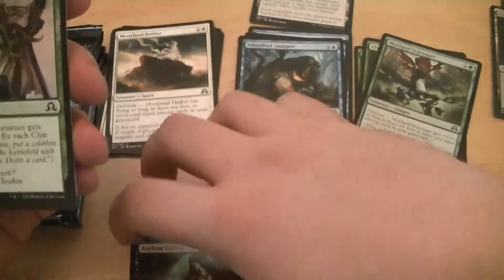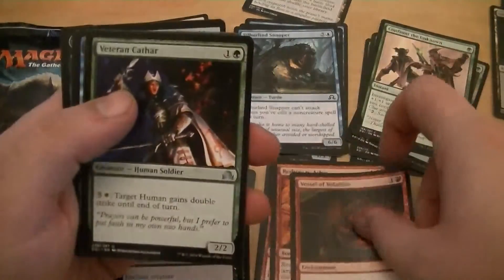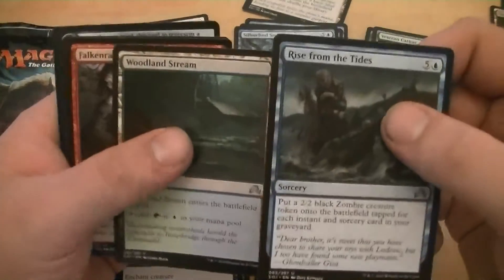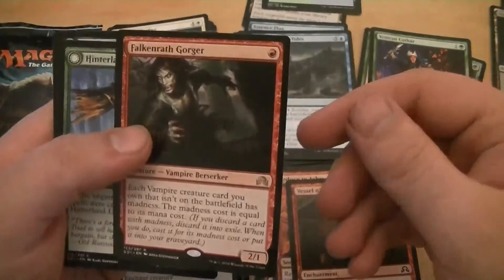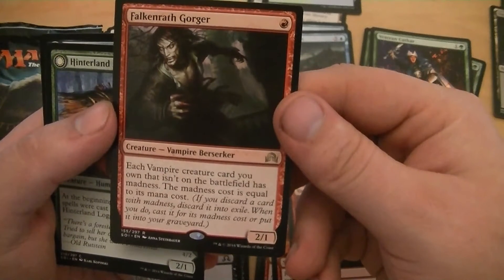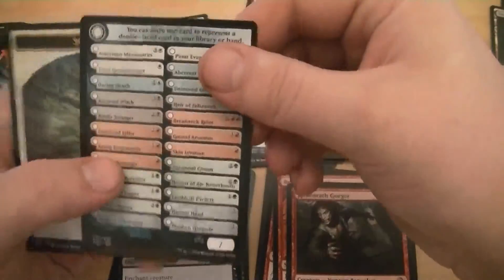Let me straighten this up. Oh hey, Deadweight - good old Deadweight. Woodland Stream, that's cool. My rare is the Falkenrath Gorger. What does he do? Each vampire creature card you own that isn't on the battlefield has madness equal to its mana cost. The logger - it's going to be a pretty cool card.